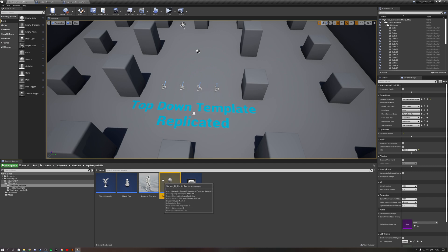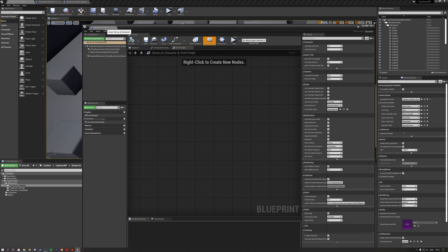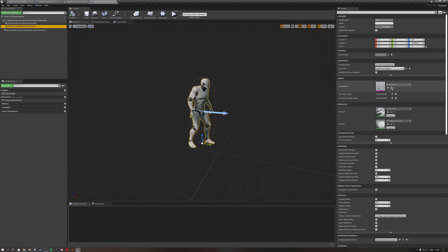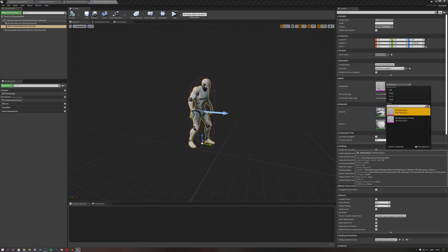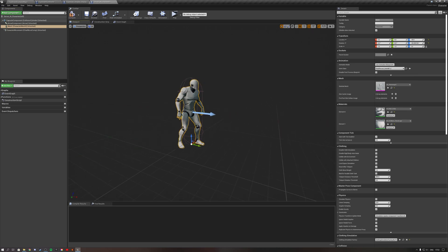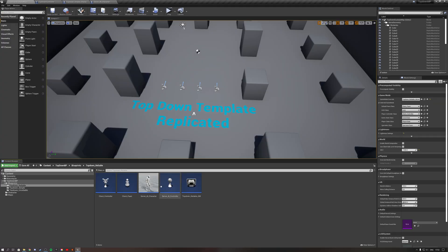For the AI controller, no logic is required inside it at all. The same goes for the server AI character, although you do need to set your character mesh inside it. Open it up, head to the viewport, select the mannequin under the mesh, and under the animation class select the third person animation blueprint. Then set the character to the right location — I use minus 90 and rotate it minus 90 on the Z axis. These two classes are now completely set up and don't need further configuration.